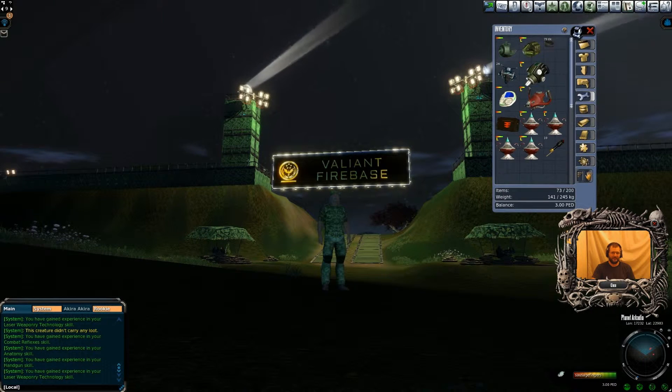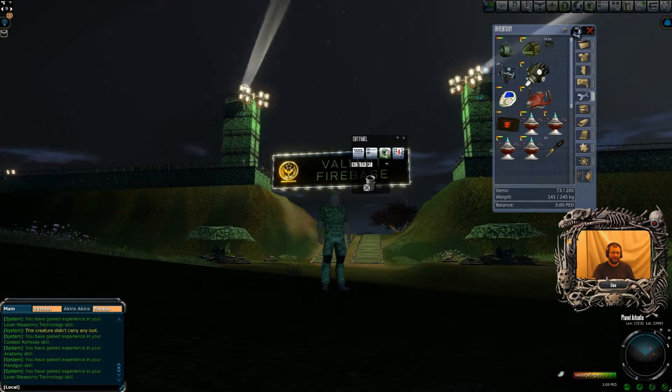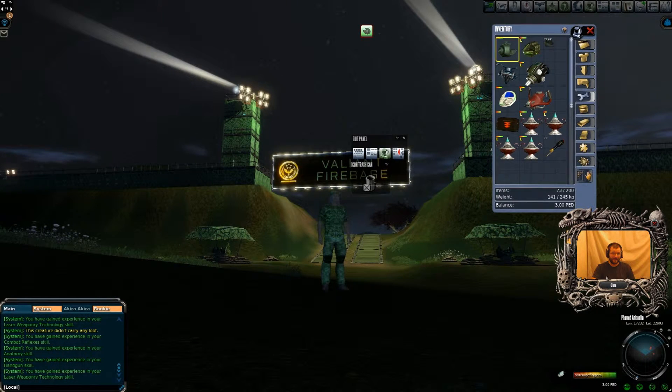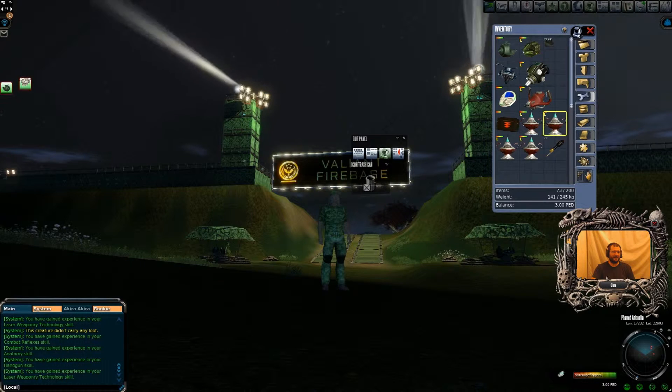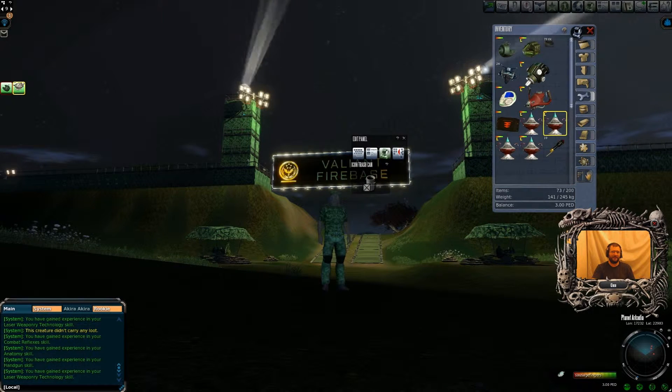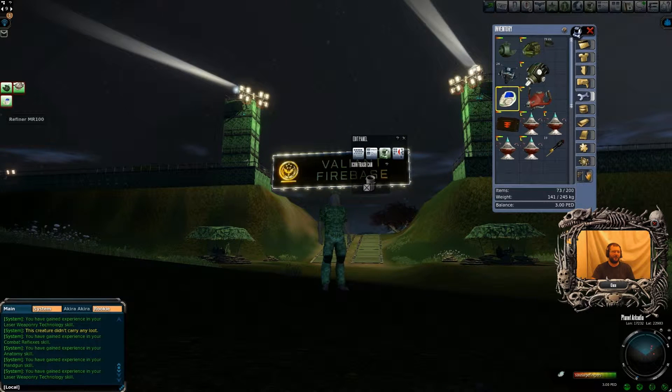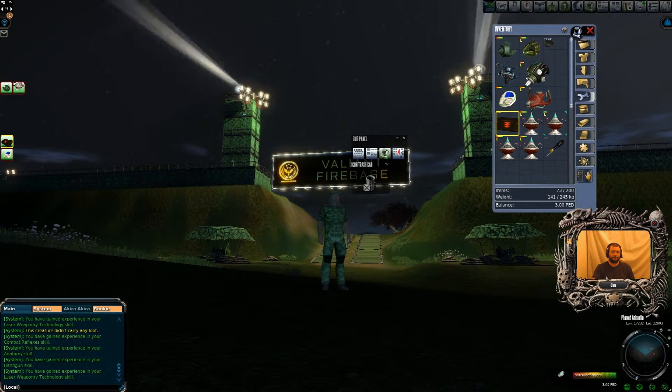We'll press I for inventory, then press L. Now anything in your inventory is drag and droppable onto the screen. We'll put sweating over here. What we usually use with sweating — I'll put a first aid kit next to that. I'll put my refiner over there in case I want to refine some oils or minerals.